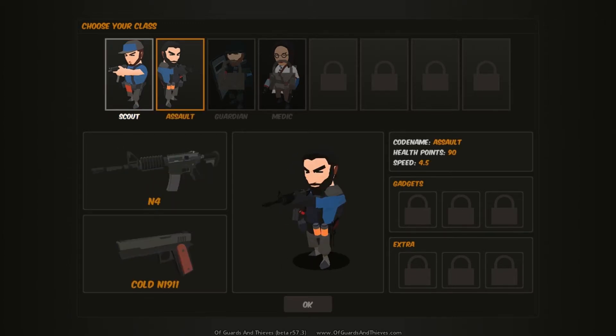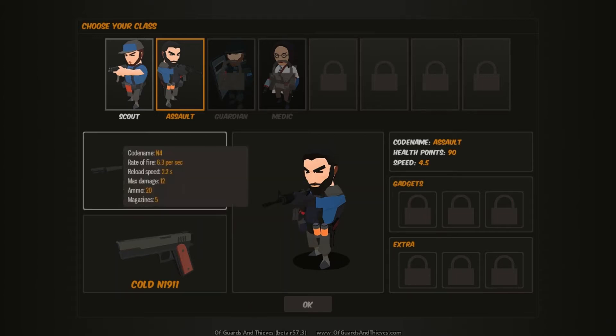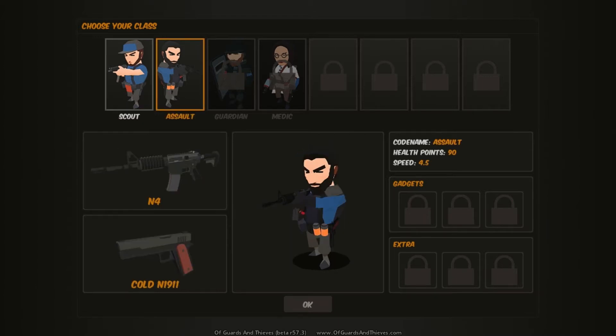As you can see here, there are two different loadouts. One moves faster and has less health. The other has more health, moves 0.5 slower, and has the assault rifle, whereas the faster one has the submachine gun. When you pay, you can get the medic and the tank class with the riot shield.